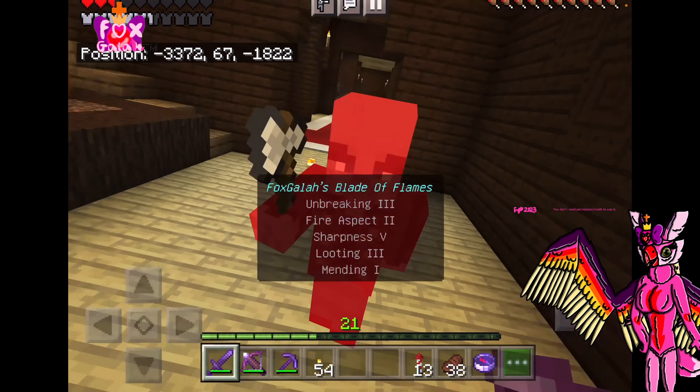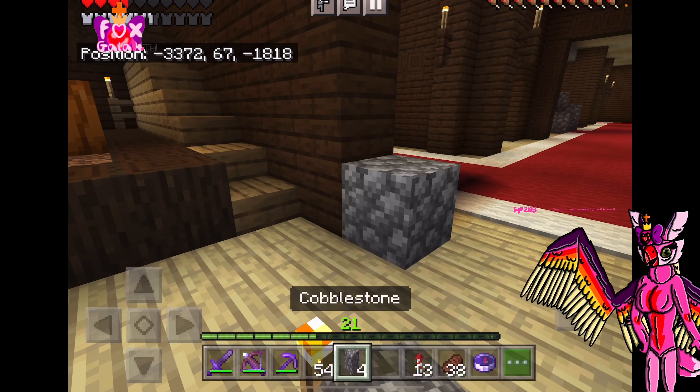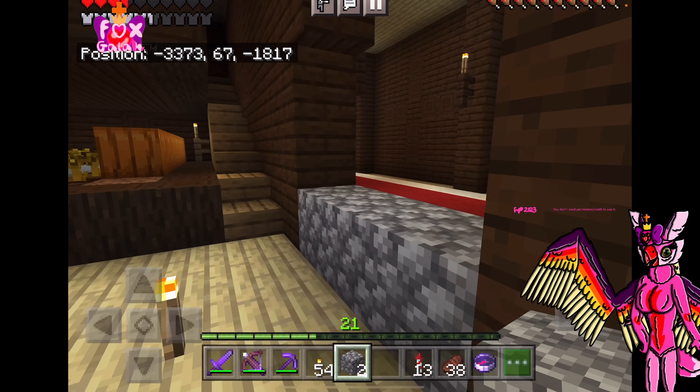Here's another vindicator. They're so dangerous. And I got his axe. Maybe I should border up the room so I don't die from these naughty vindicators.